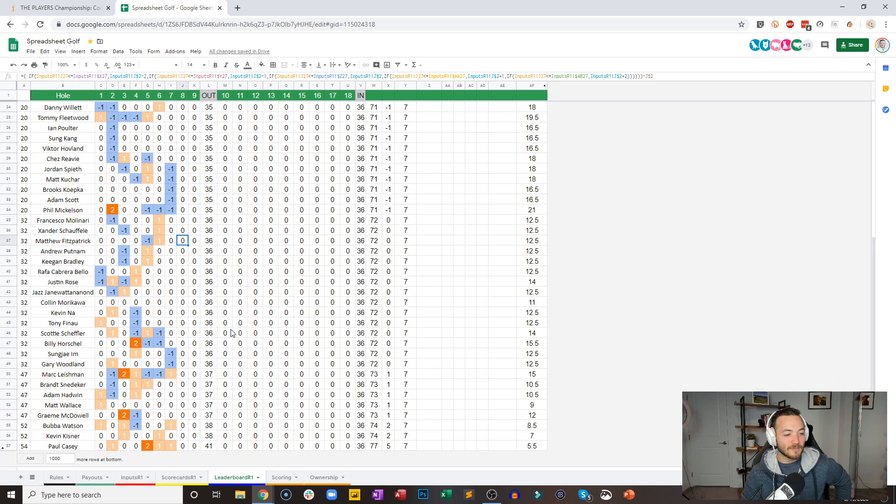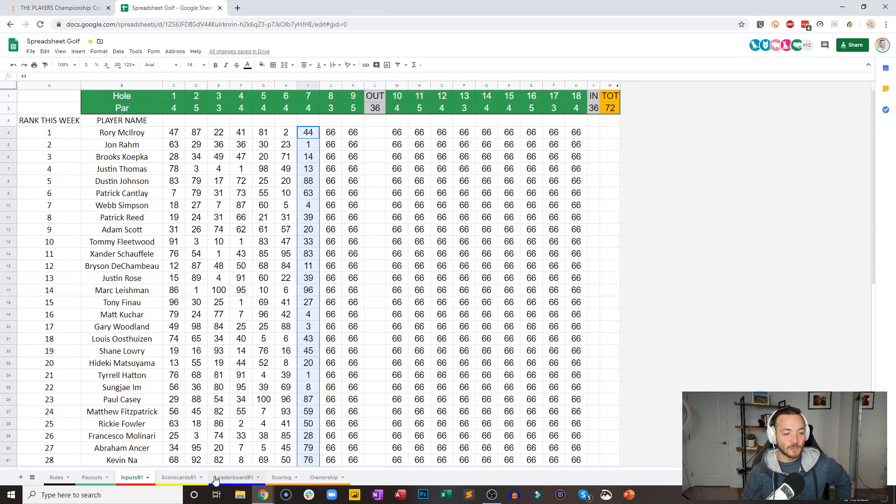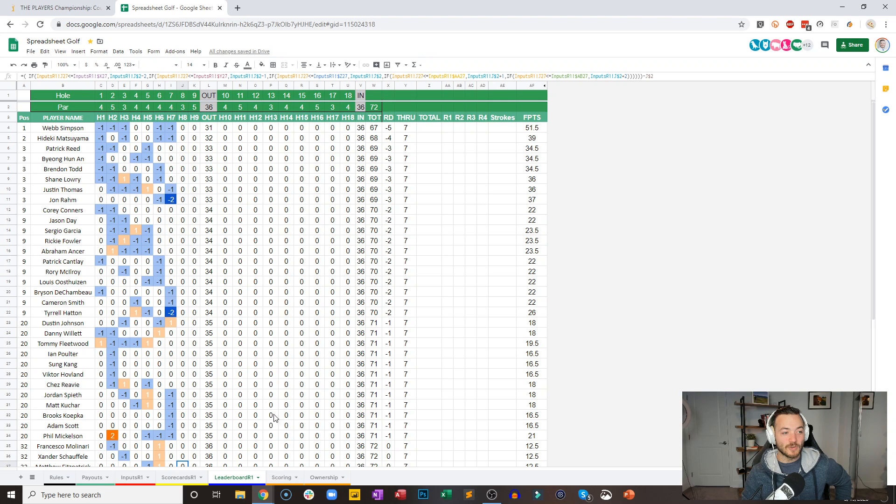Paul Casey's terrible day continues — now five over through seven. Luckily this is a no cut event, so he's going to be playing all four rounds. We're going to simulate the next two to get through the front nine, then go to the scoring and see how much it's changed.